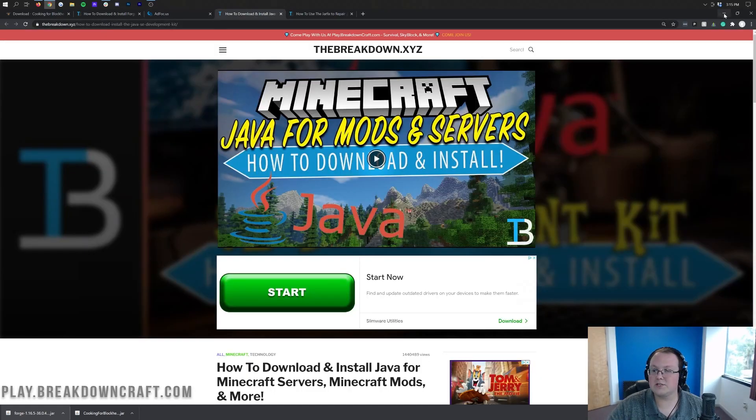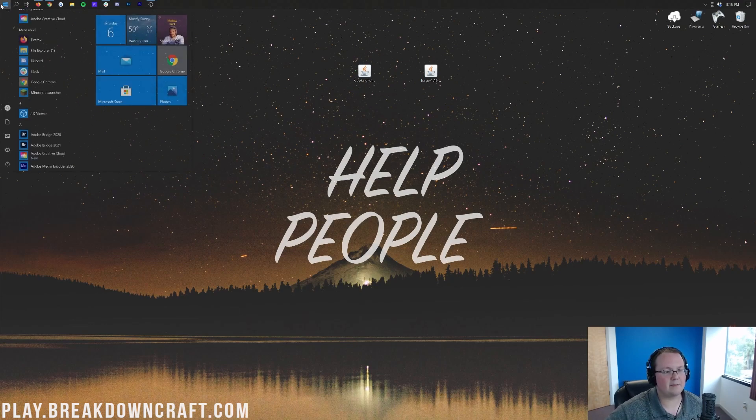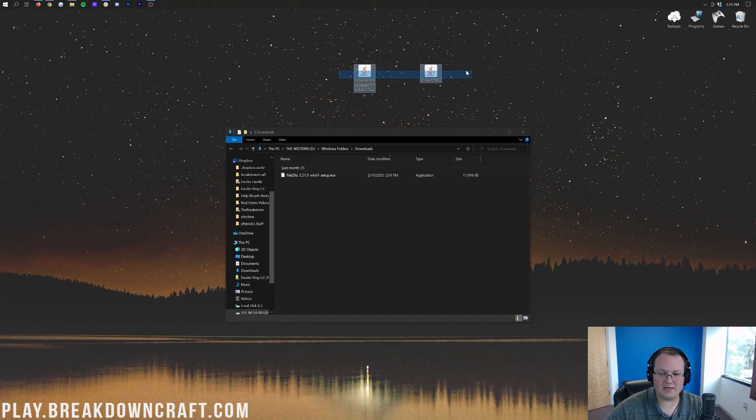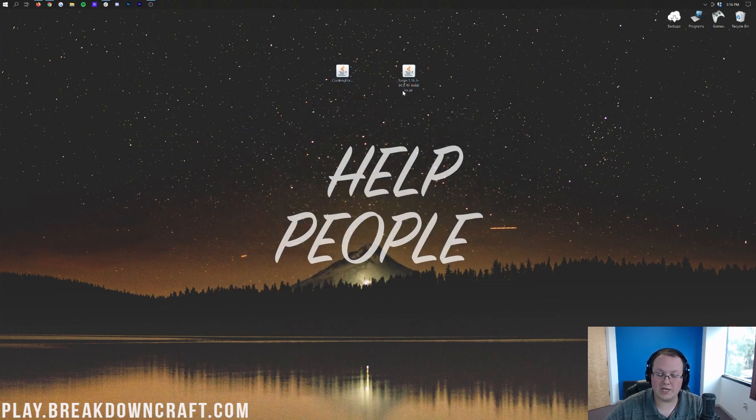Now we can go ahead and minimize our browser. Here on our desktop, we have Cooking for Blockheads and we have Forge. We're actually going to be starting off with Forge. But if these aren't on your desktop, they're in your downloads folder. To find that, click the Windows icon in the bottom left of your screen, type in 'downloads', click on that downloads folder, and in there you will find Cooking for Blockheads and Forge. Drag them to your desktop just for ease of use.